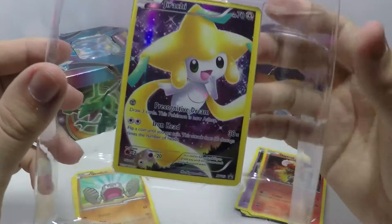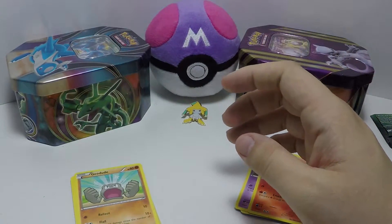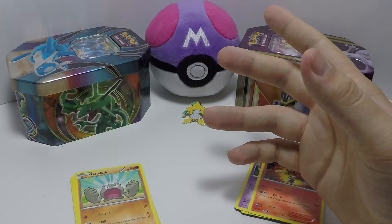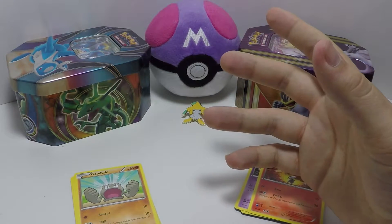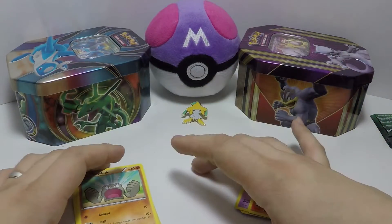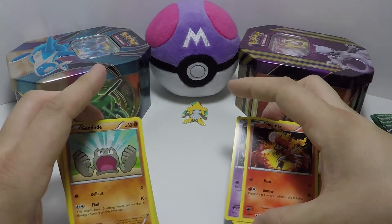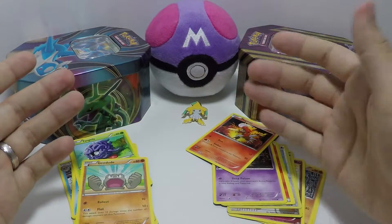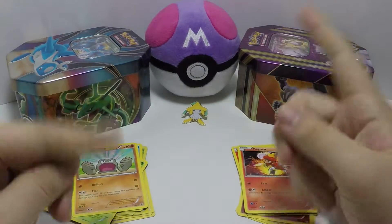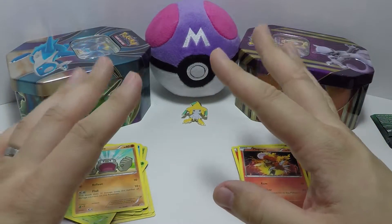That's it for this video. We're going to do the Dark Ride box next, and there are a bunch of trainer kits coming out. I want to get one of those 60-card trainer kits so I can start learning again and drag my sister and force her to play with me. Anyway, that's all — like it up, share it up, go to Reddit, Instagram, Twitter, Facebook, follow us, harass us. See you guys later, bye!